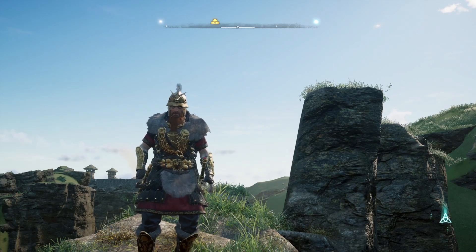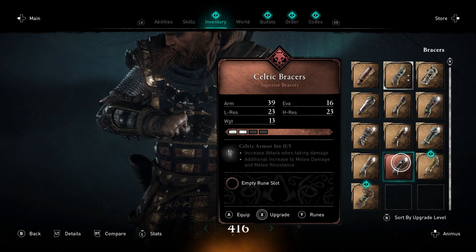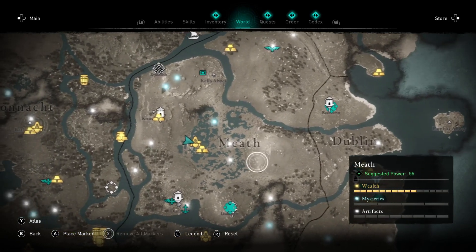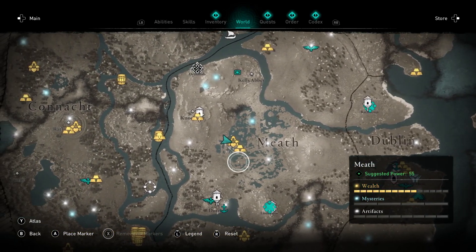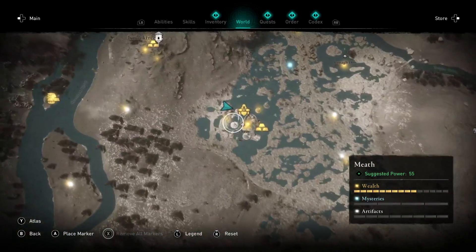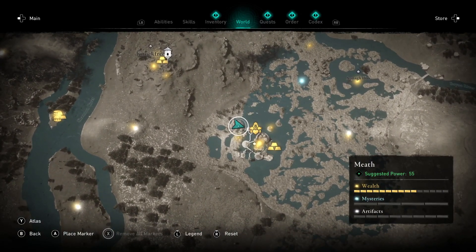Now let me show you guys where to find the full armor set. Let's start out by finding the Celtic Braces location. Located directly west from Dublin in Meath, just over here in the swamp plains right in the center, you'll find this swamp hut village location. As you can see I'm on the northwest side of this village just here.